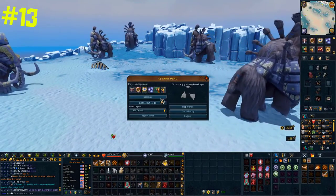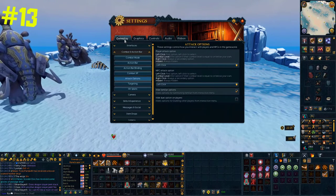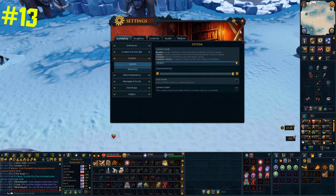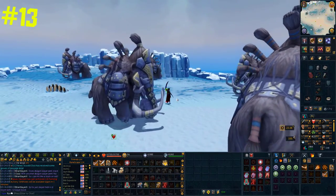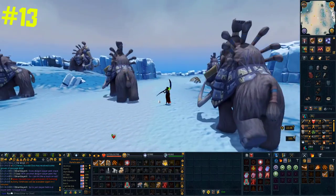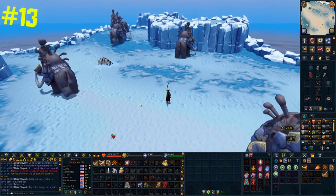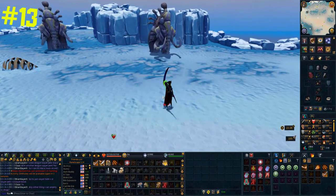A very useful thing in this game is adjusting the way your camera works. You can do this by opening settings, going to gameplay, and then clicking on the camera tab. There are a lot of settings here which really do impact your gameplay — for example, you can set zoom to maximum distance and choose which type of camera you want. I personally prefer freedom classic as it allows me to see a lot of things, which is helpful for PvM.